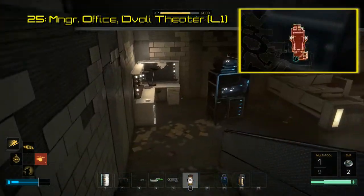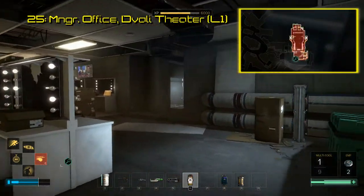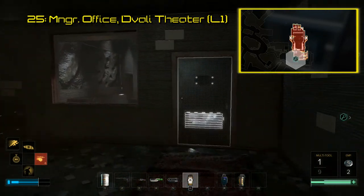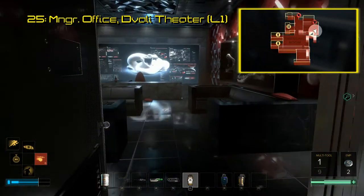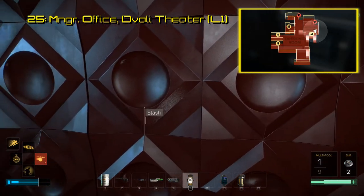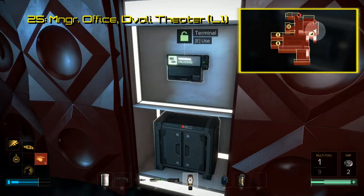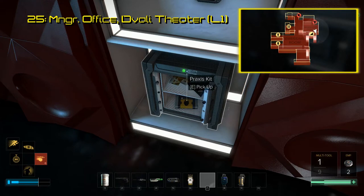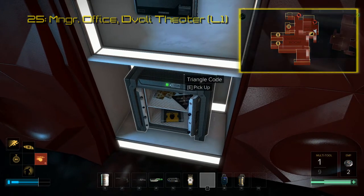Code 25 is also found in the Diwali Theater, in the manager's office right next to the dressing rooms. A couple of the red wall panels on the right side of the desk can actually be activated to reveal a hidden safe. Get into this safe and the triangle code as well as a couple other goodies are available to you. Scanning this code will link you to an audio file talking about the Diwali family, the most powerful crime organization in Prague.